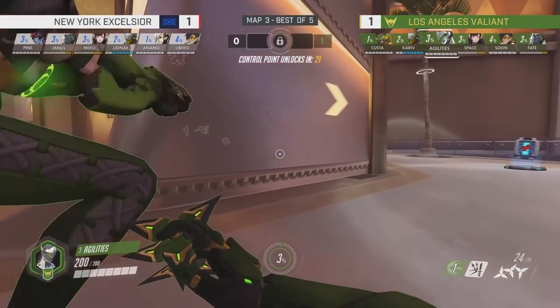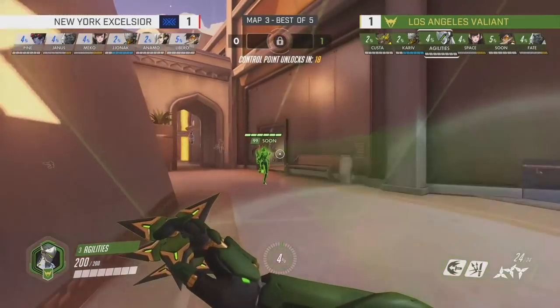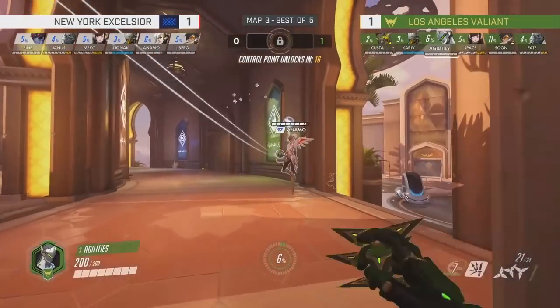Loading onto the second map, LA Valiant have changed up their strategy — they are playing a full dive comp. What year is it? Brigitte's in the game; surely you can't play dive when Brigitte exists. But Valiant are doing this because they know they can use it to pressure Pine, and they probably know NYXL will go Widow-Tracer or Widow-Pharah on this map. Chances of the Brigitte are pretty low. As we roll this out, they take a side angle.